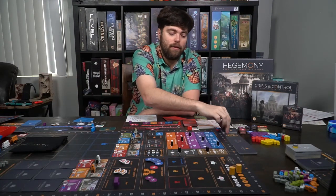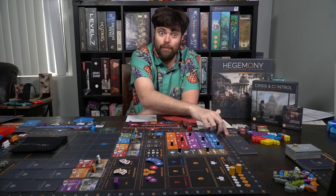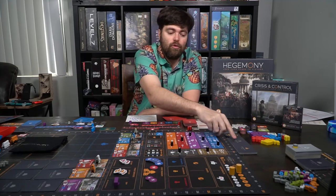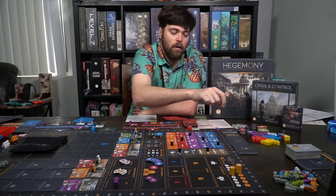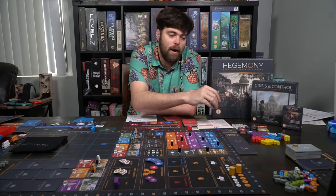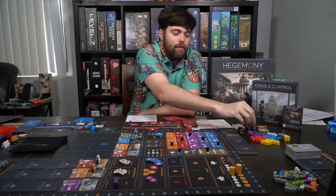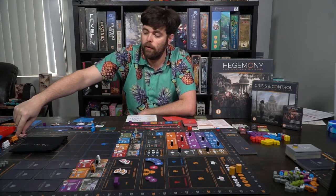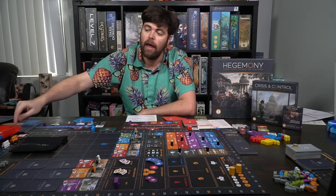For unemployed workers you'll start with one gray worker, then flip over an immigration card to determine which worker you add — it could be purple, blue, green, white, or orange. The rest of the cards form your immigration deck which you shuffle and place in the far corner. You also have a deals deck, loans, export policy cards, voting cubes, influence, currency — education, healthcare, food, and technology — which you set aside.